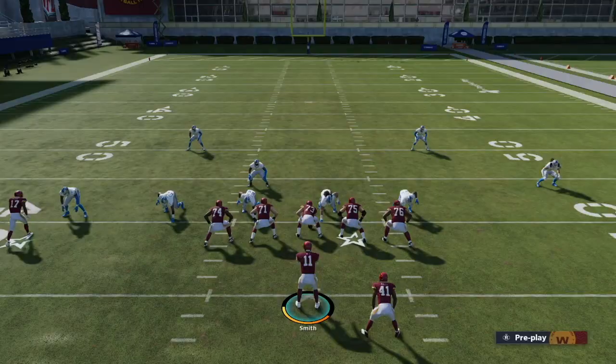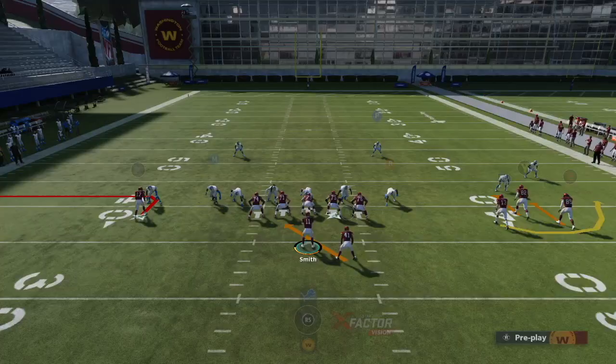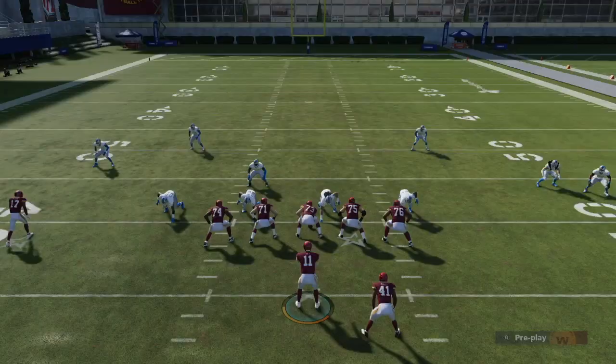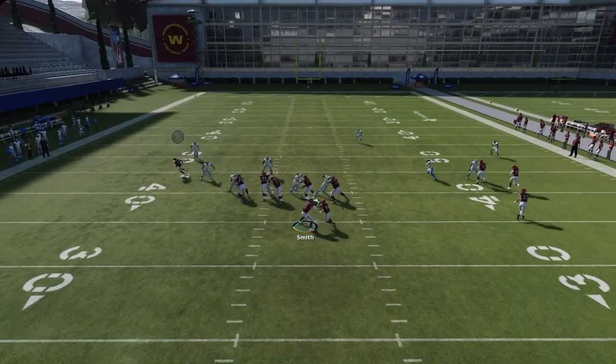Once you learn the reads it's super easy. The DE crashes — I keep with Alex Smith, only 65 speed but gets 15 yards. This play is dynamic because there are three different options. If the DE crashes again, I run with Smith following blocks for about 10 yards. This time it's three-on-three out wide so I read the DE — they crash again. Sometimes you need a quicker quarterback to take full advantage. When they stand up, hand it off and still pick up about five yards.